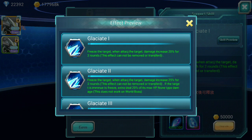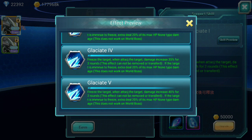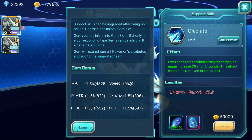This is only the first level and it moves on. The last level is: freeze the target when you attack; damage increased by 40% for two rounds. Then if the target is immune to freeze, you deal an extra 20% of its max HP as non-type damage. This does not work on world boss, of course. The condition is six moves — your team has to move six times before this skill can be unlocked.